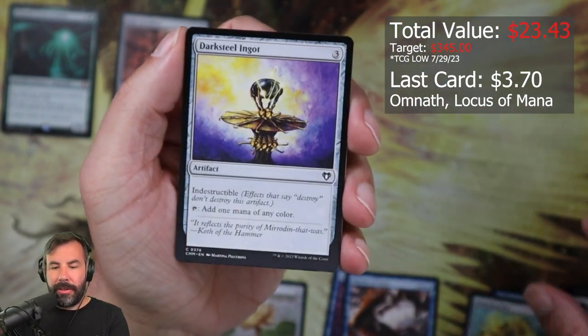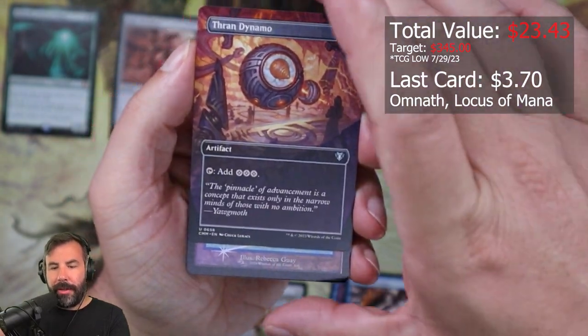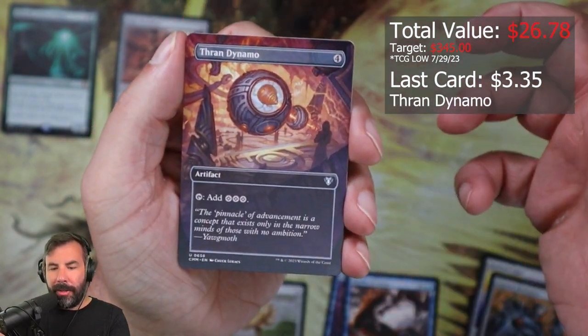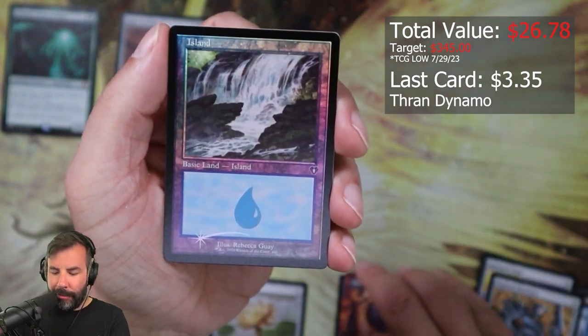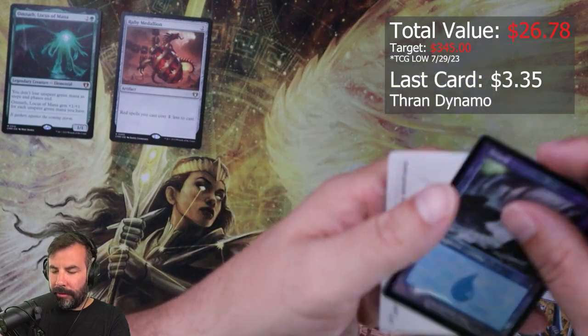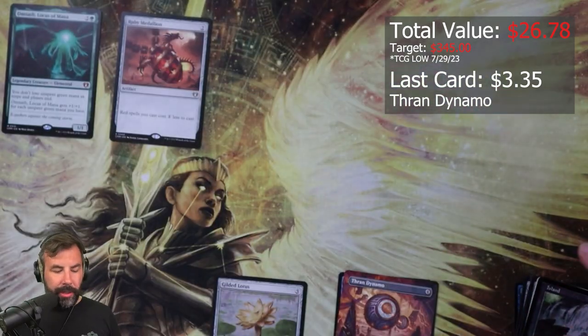Brass Knuckles, Dark Stealing, Battle Gear, Bran Dynamo. And a retro foil Island, and then the art card.